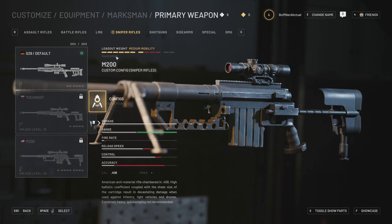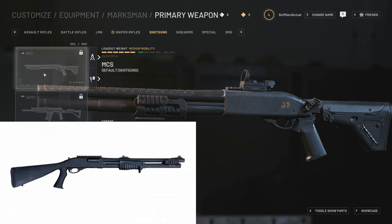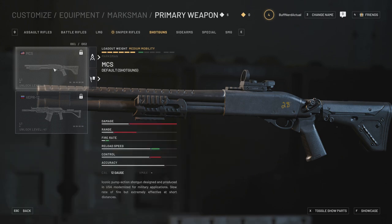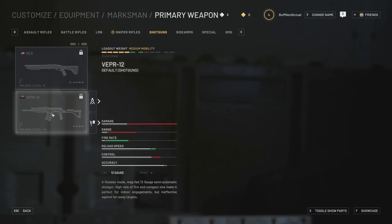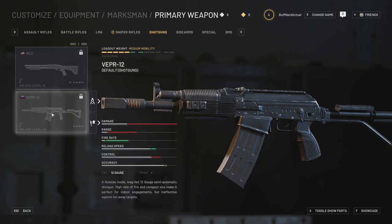Moving on to shotguns, we have the MCS — a 12-gauge shotgun, pretty much featured in every game. Then we have the Vepr 12, also a 12-gauge shotgun. You can have different ammo conversions for all of these as well. It's interesting they went with the Vepr 12 instead of the Saiga, though they are very similar weapons at the end of the day.